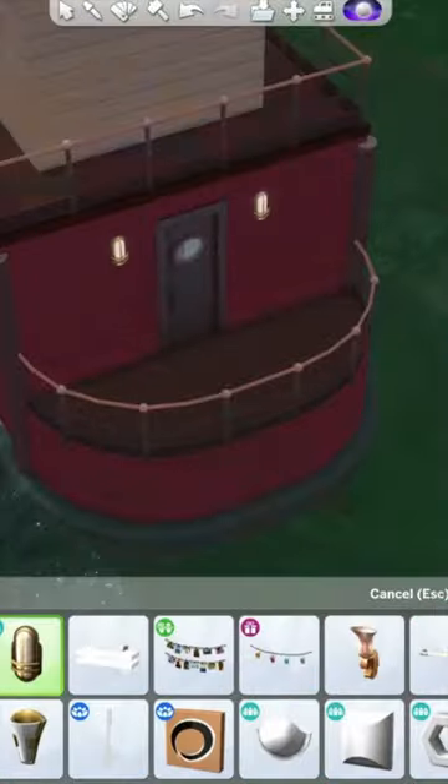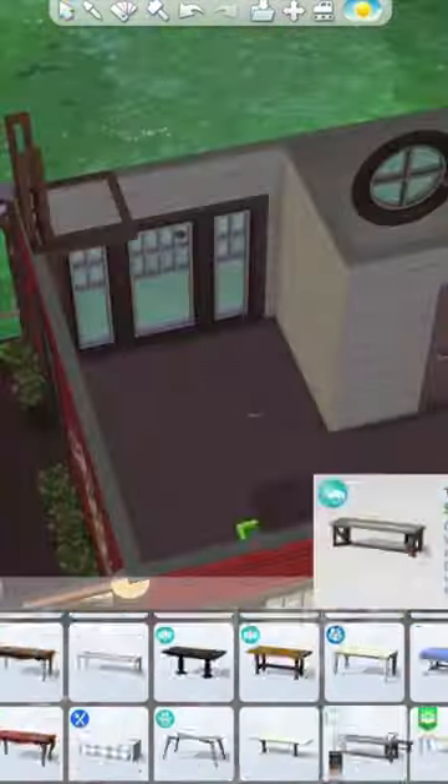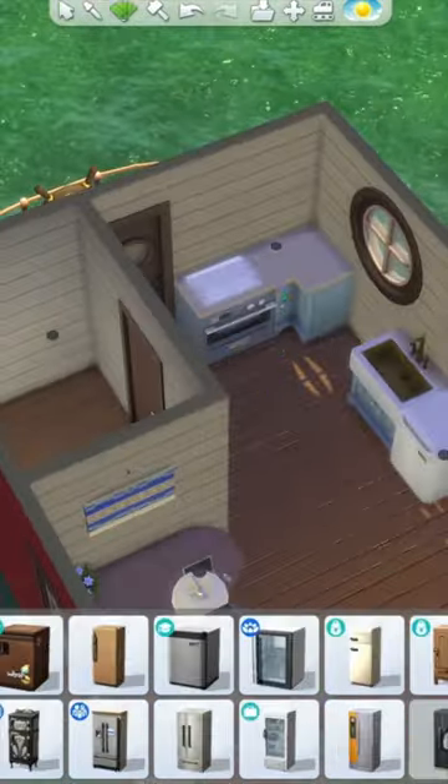I added flowers and some seats on the back section and then of course the steering wheel and some plants on the front. Then I added some more plants upstairs and then moved on to the inside, which I added a little dining table.